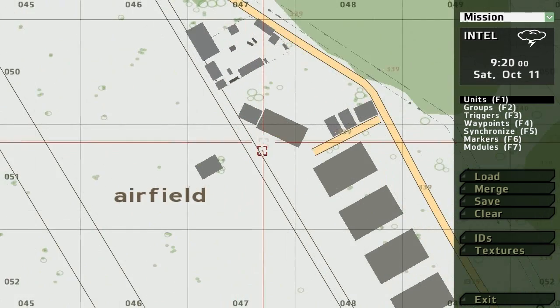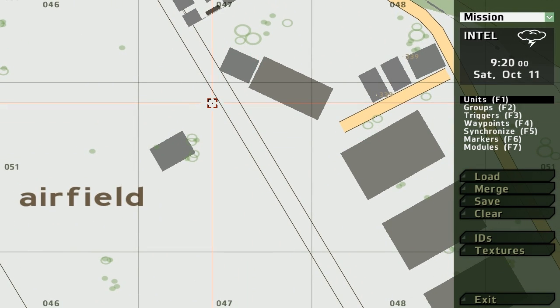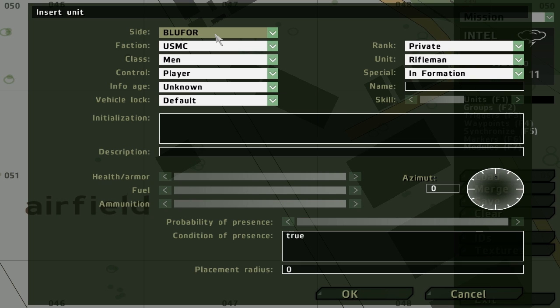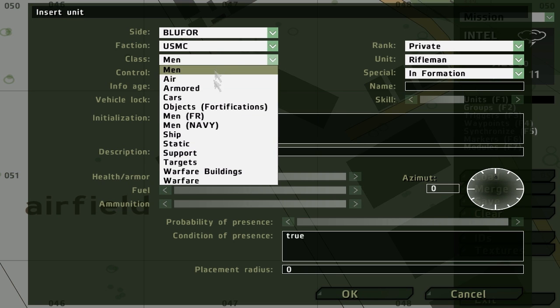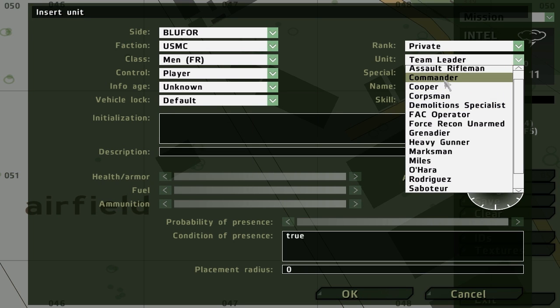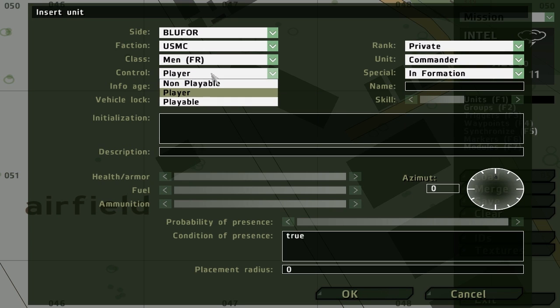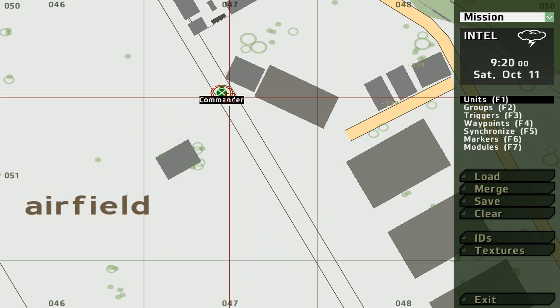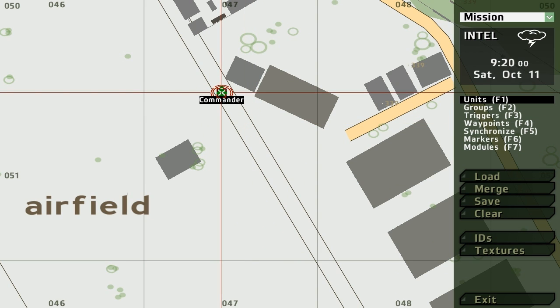Press F1 or click on units and double click. Remember, your first unit will always be the first when you go to select what player you want to be online. Make sure your first unit has to be a player. So let's say our first unit will be a commander. Make sure the first player is always set to player. When it's a player, it has a red ring around it. You can hold shift and then move your mouse around while the unit is selected to turn them around.